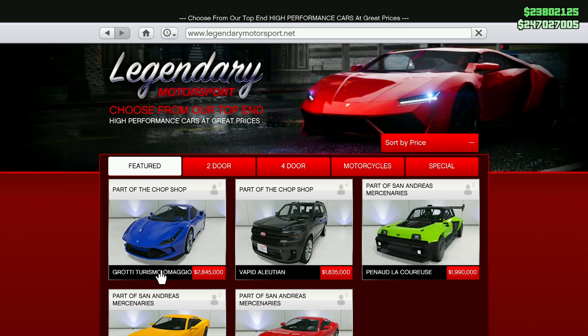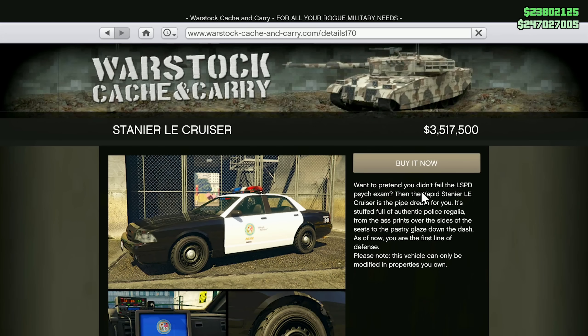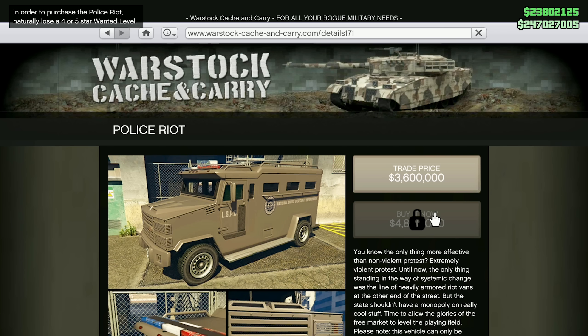The new vehicles added include the Grotti Turismo Omaggio, the Vapid Illusion, the Declasse Vigoro ZX Convertible, the Karin Vivanite, the Fathom FR-36, the Vapid Dominator GT, the Declasse Impaler LX, the Karin Astarope GZ, the Vapid Stanier LE Cruiser (a police cruiser), the Vapid Unmarked Cruiser (a stealth cruiser), and the Police Riot Van.